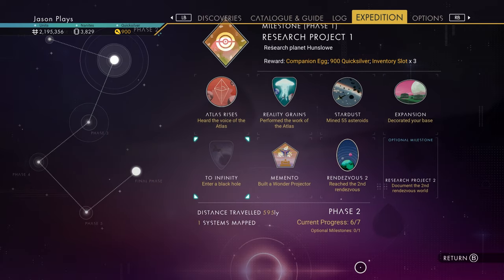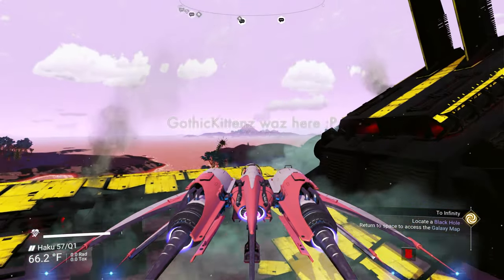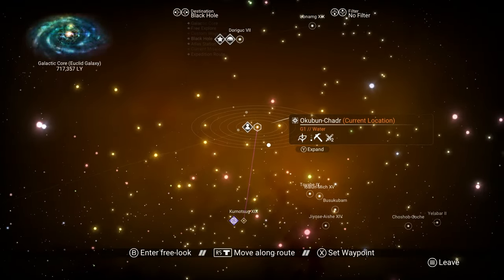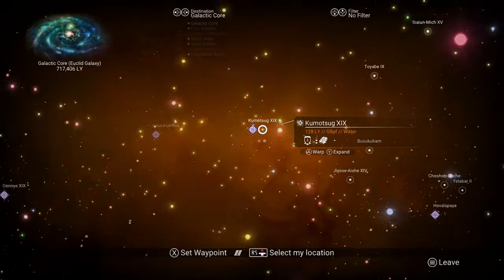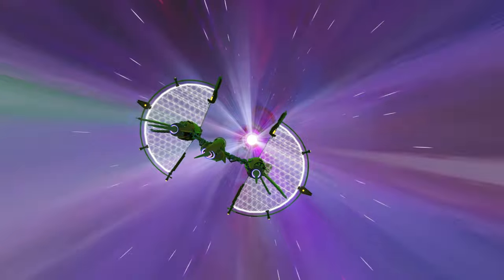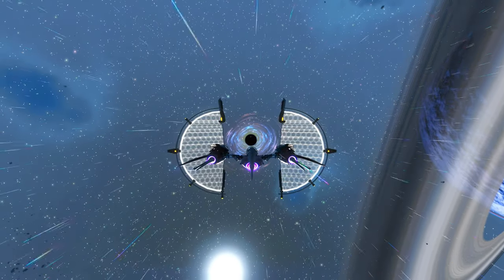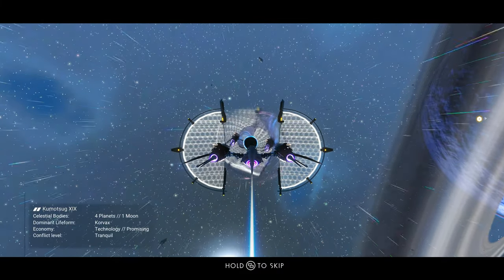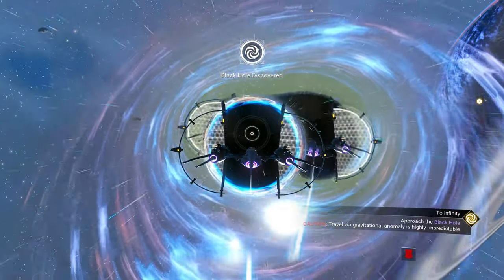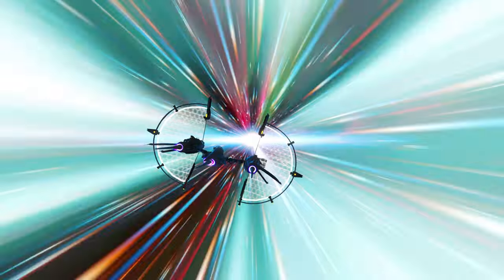Now let's do the black hole so we finish off phase two. All we have to do is go through any black hole - it doesn't have to be a particular one. They mark a location but you can go to any one you want. It used to be that going through a black hole would break your equipment, but it doesn't do that anymore, which is nice. These are so cool - there's a special loading screen. That's a lot brighter than I remember!